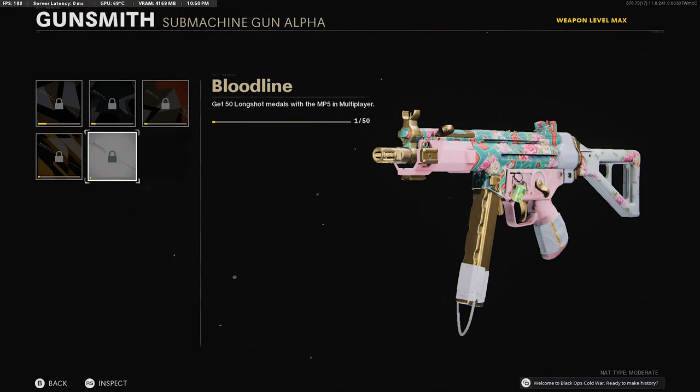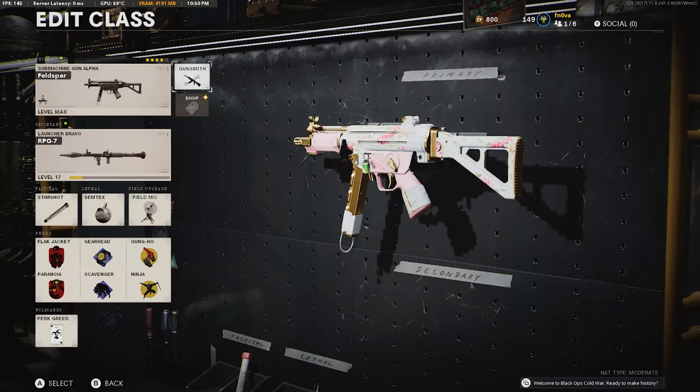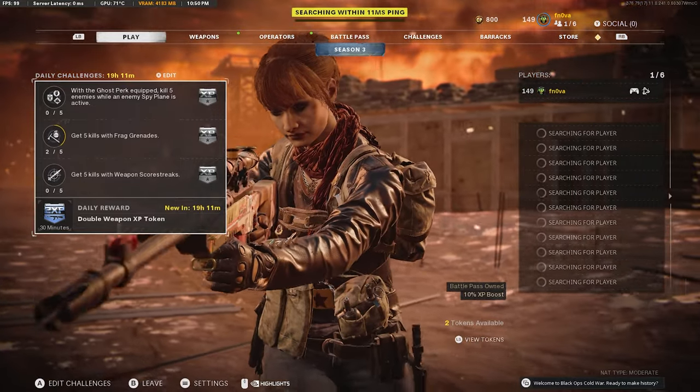Longshot — I need a lot of longshots. Detected kills. Point blank. Kill enemies rapidly. This shouldn't be that hard, right? I'm just gonna head into Facesaw since I enjoy it more.